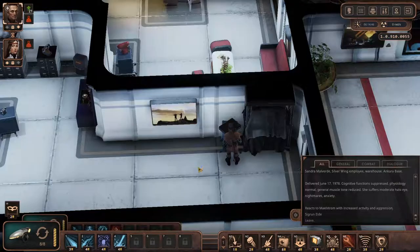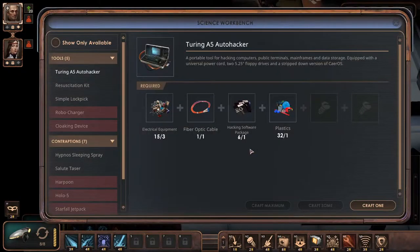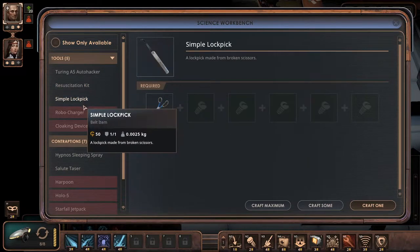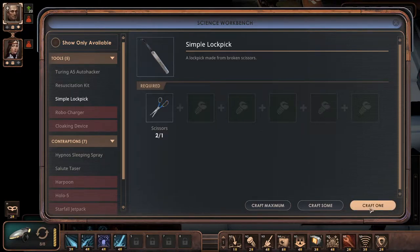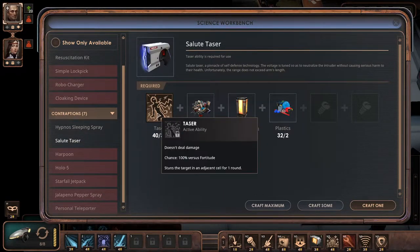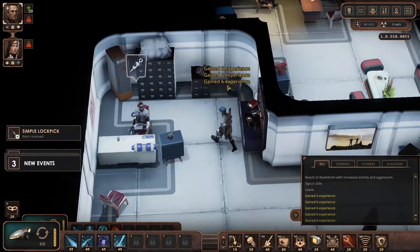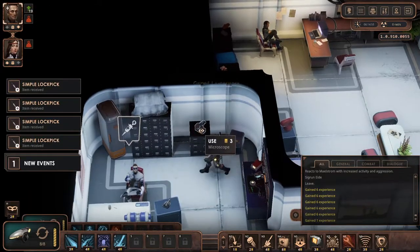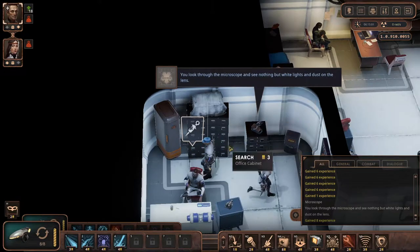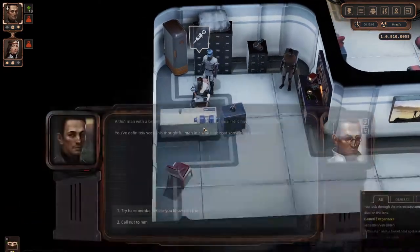Do I spot an empty briefcase? Yes. Auto-hackers — looks like I actually have a lot of recipes. So to craft a taser we need a tasing ability, to craft a sleeping spell we need a sleeping — okay, so that's how it works. Don't mind me, I'm just cleaning the house. I guess we can heal — he can heal us too.